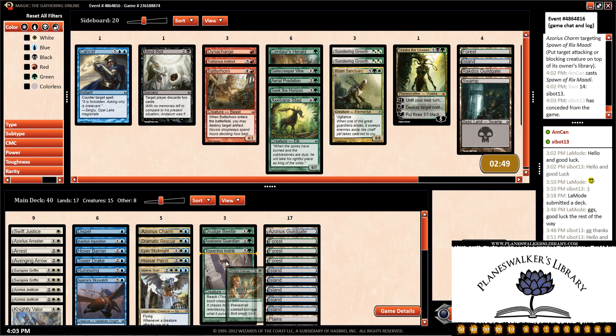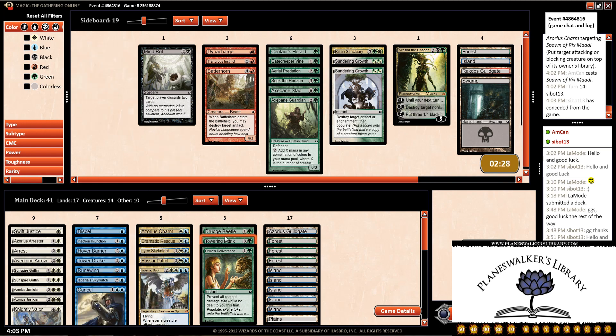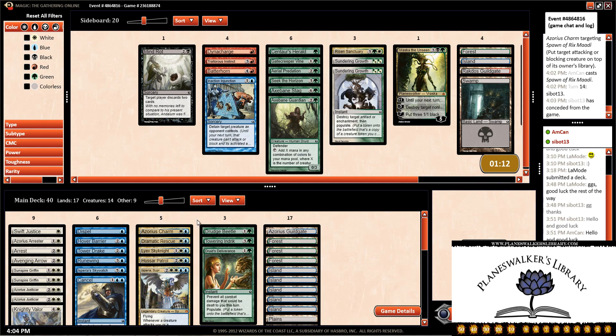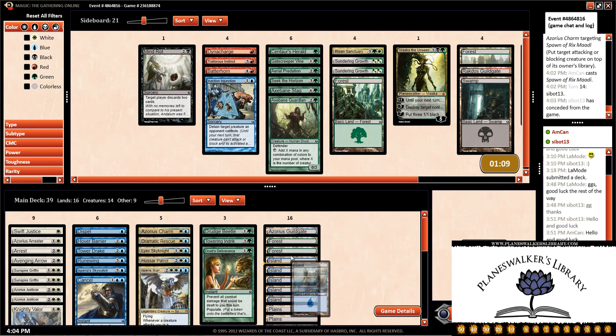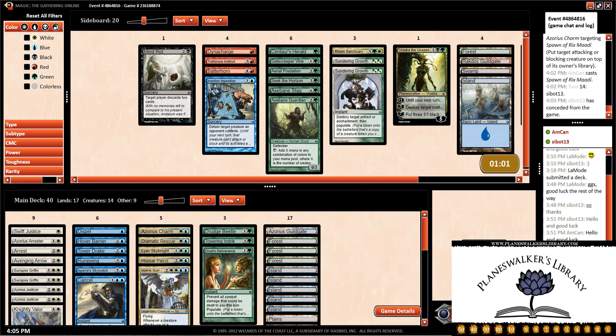I think we want the Druid's Deliverance over the Axe Bane Guardian — we're not really ramping a whole lot. Didn't see any Stab Wounds, so we don't need the Sundering Growth yet. But Cancel should be pretty decent for us. Let's take out the Drudge Beetle. Dramatic Rescue just slows him down but doesn't do a whole lot. Let's take out the Inaction Junction — that's a little too slow for us. Let's put back the Forest and submit that and start Game 2.